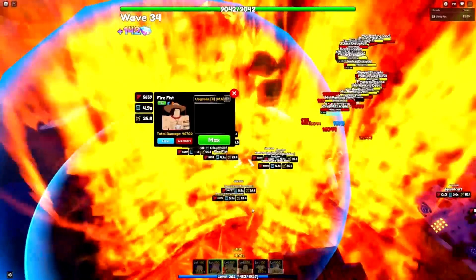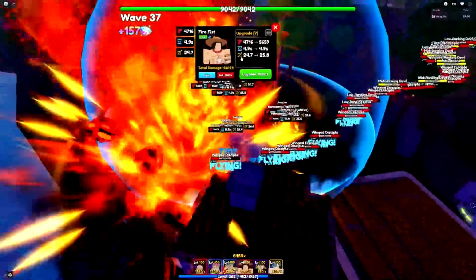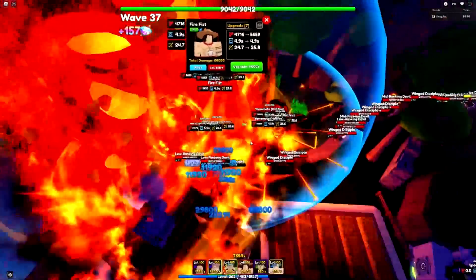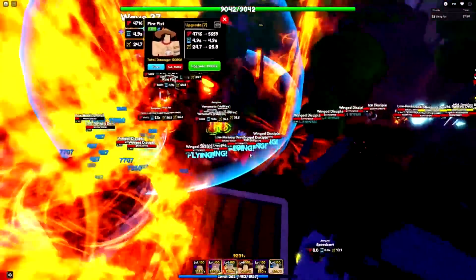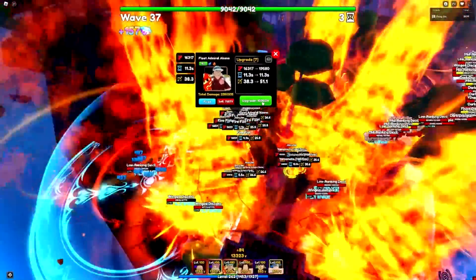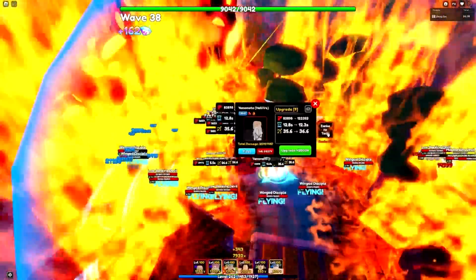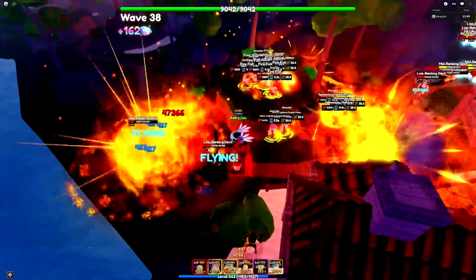There's the third Fire Fist done - three of five complete. I'm going to start maxing out the A Kainus so they can hit more units at the same time, because right now they're mostly hitting one group. All Fire Fists are now done. Let's max out another A Kainu - look at that range, how far it goes out! Let's use this Yamamoto ability with 100 souls - that will melt through everything, and everything dies immediately.